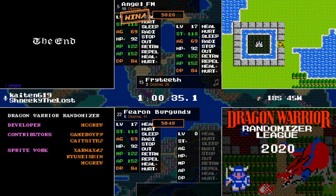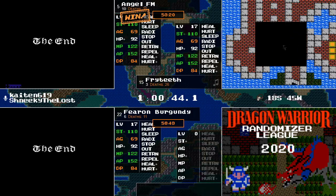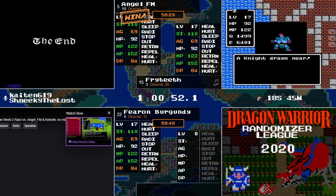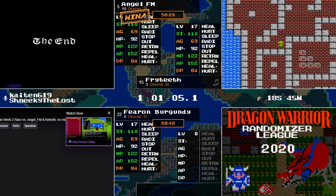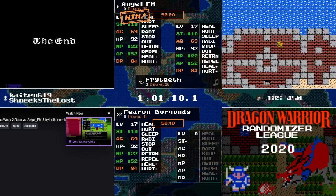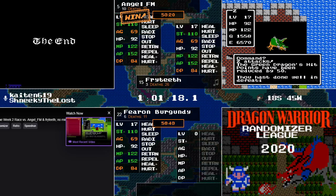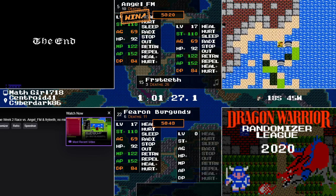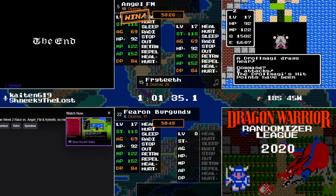Speaking of Charlock — Fryteeth is about to drop that Rainbow Drop right now and going in. Fryteeth doing it on his first attempt, unless this sleep combo from the green dragon is getting in his way. I'm surprised nobody actually tried to Repel their way through Charlock. Actually, Fearon did. The map was not that bad for this seed, except for that green dragon. Those Star Wyverns were definitely the fun police of this seed.